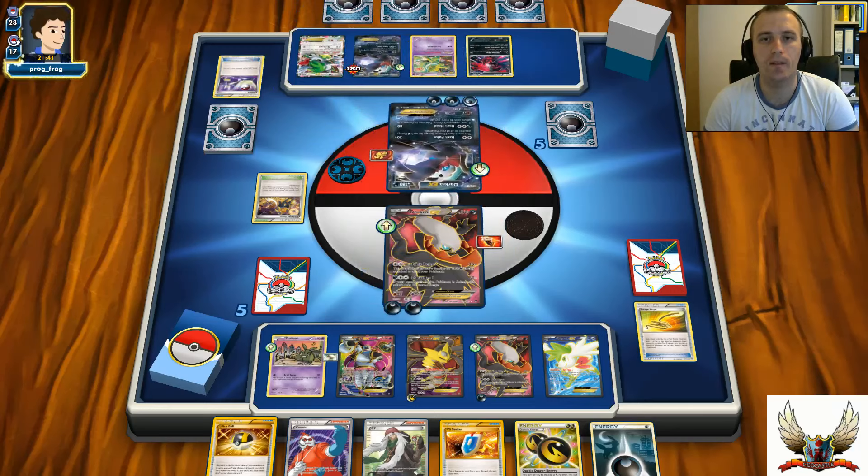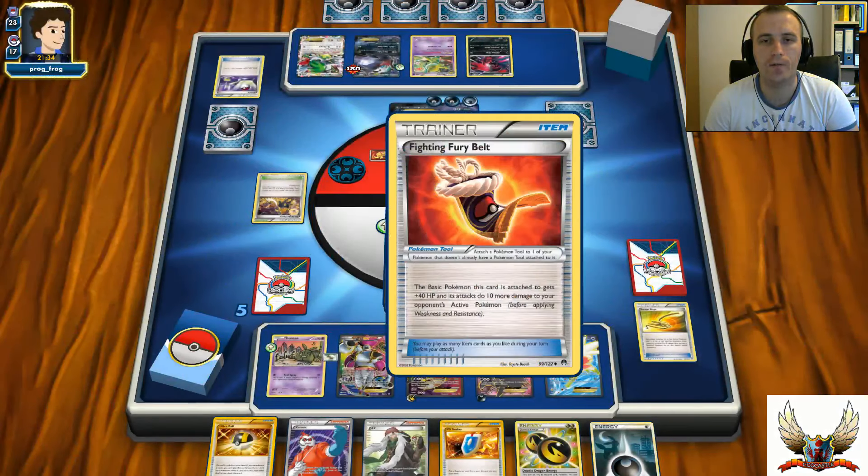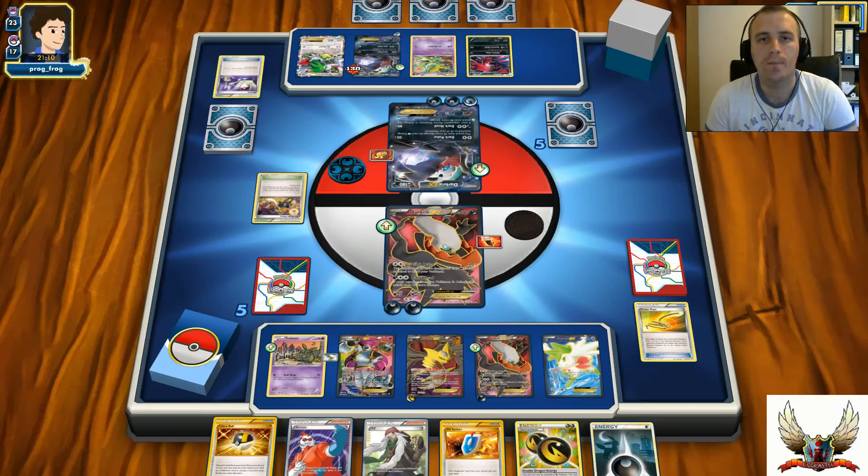There's a Switch - not a big deal. That Darkrai is going to hit me for 180, which is not enough for the knockout since I have Fighting Fury Belt attached. Definitely a very good play, because I also hit that Darkrai on the bench for 130. There's a Stadium card in play so I can scrap the damage off my Darkrai. I can knock out my opponent's Darkrai probably next turn, and I can play Xerosic to get that Double Colorless Energy from his benched Darkrai.